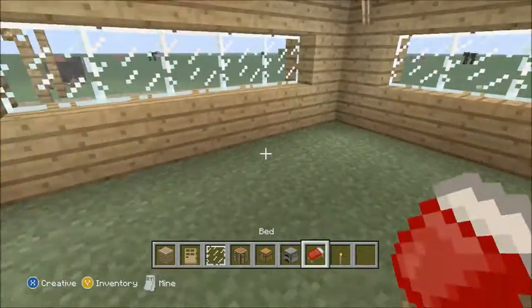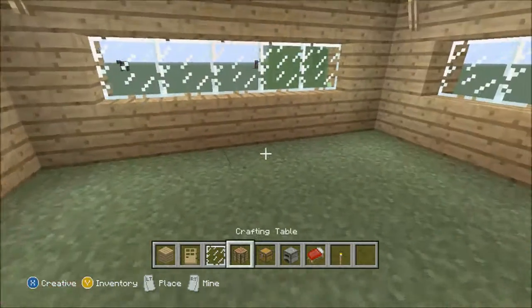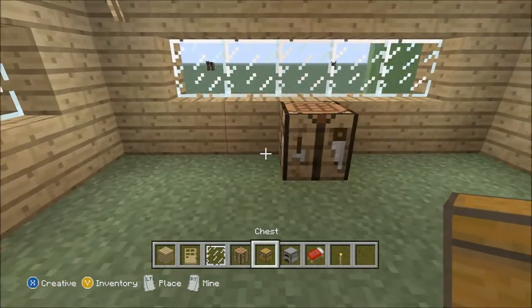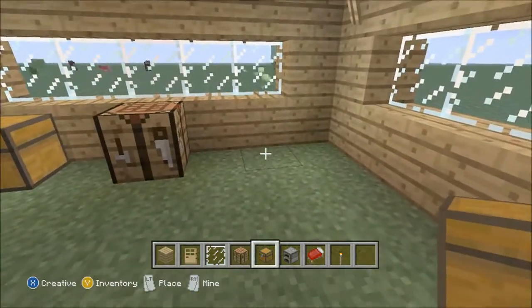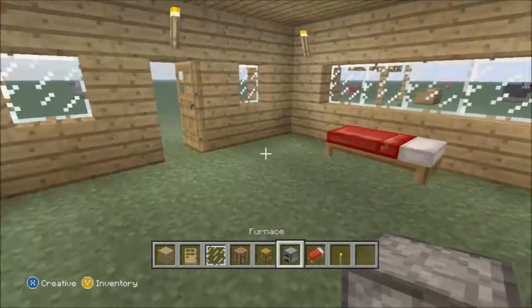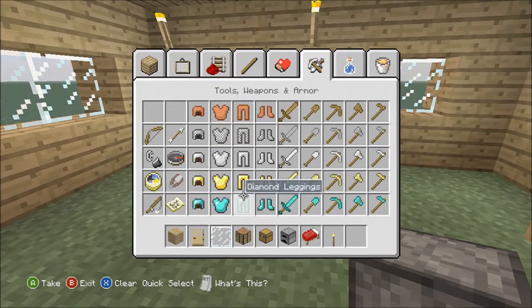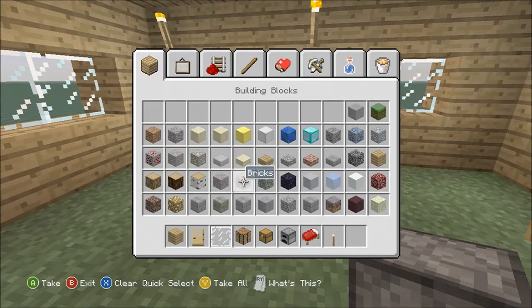For the interior, you can place things wherever you want — I've done it however I thought was better, but it's really up to you. I like things to be symmetrical, so that's how I've arranged it.